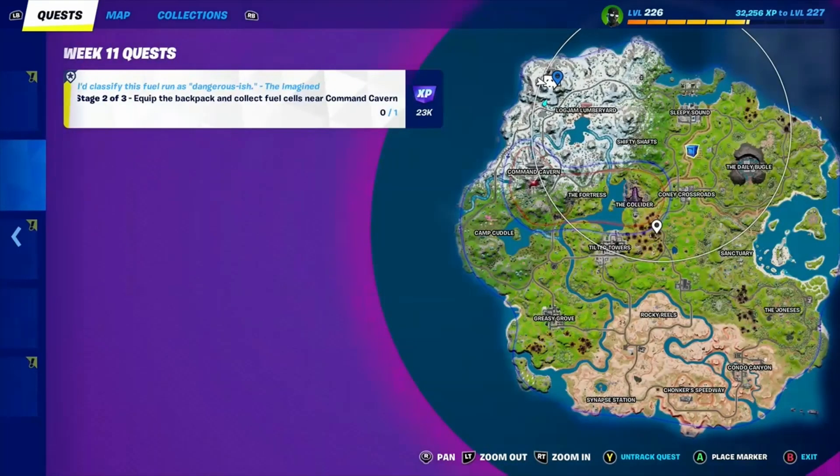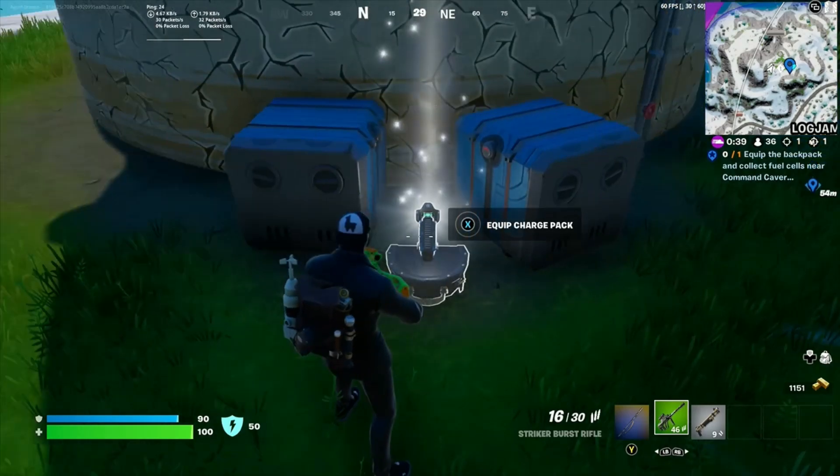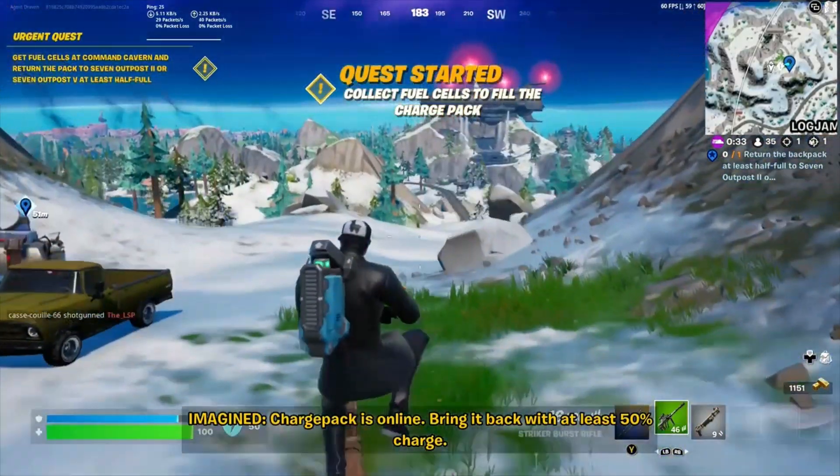So this next bit is: equip the backpack and collect fuel cells near Command Cavern. It doesn't really show you marked on the map where these things are, but if you get close to Command Cavern, they kind of show up. Charge pack is online — bring it back with at least 50% charge!